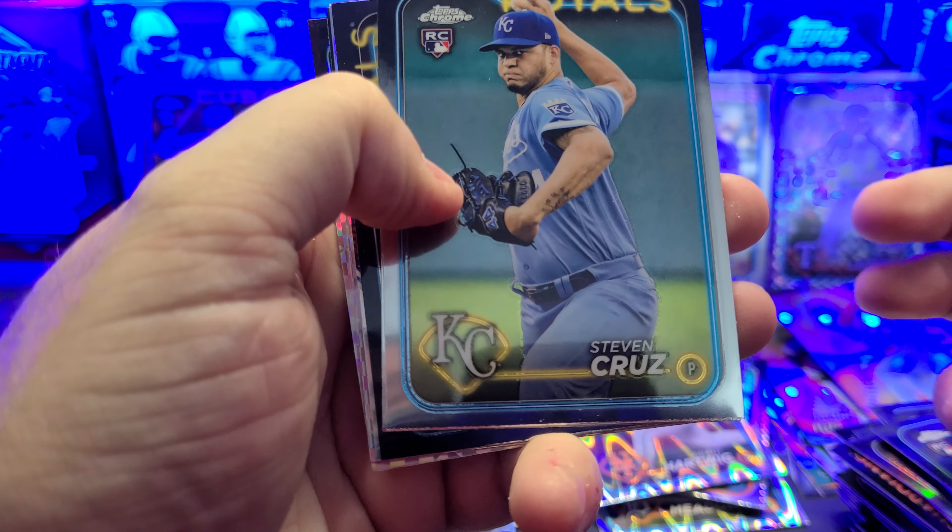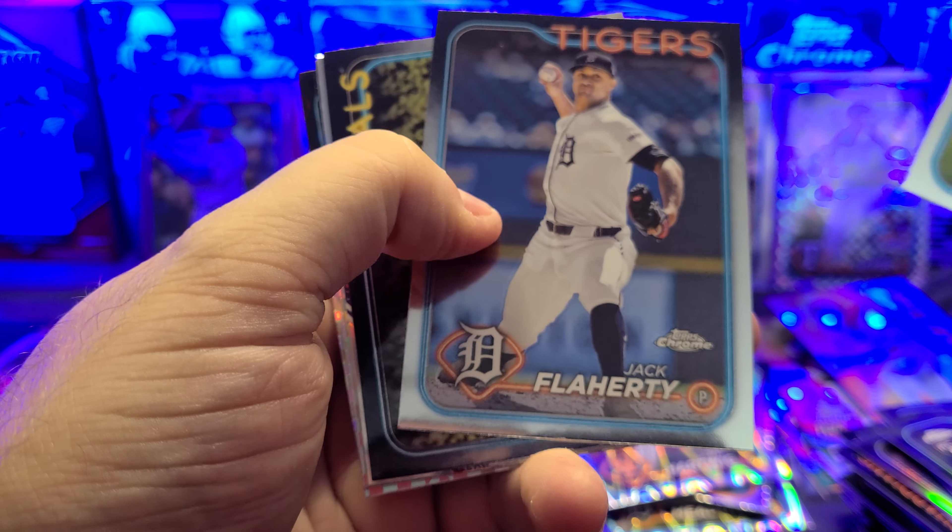This is way better than the last three weeks combined. We have Steven Cruz, Jack Flaherty, MJ Melendez, the strides of Evan Carter, Nick Gonzalez, and Jordan Blavazovich on the last X-Fractor. Three packs to go. DeLuca, Abreu, Devin Williams, Jose Fermin, Christopher Morrell, and Rojas. Nothing fantastic in that pack, but that's just getting picky.